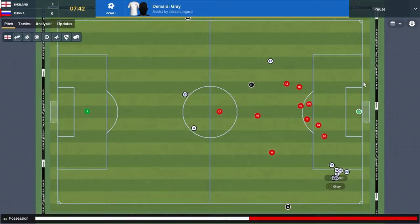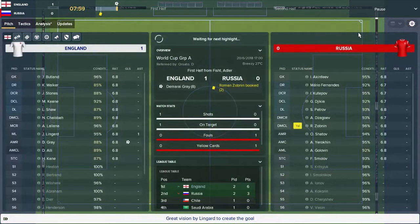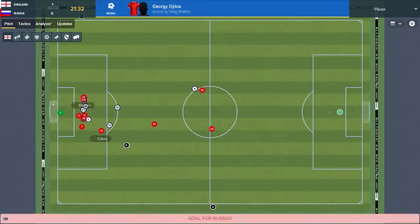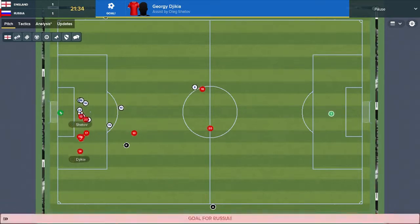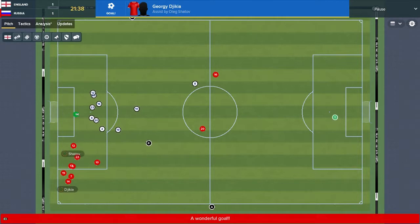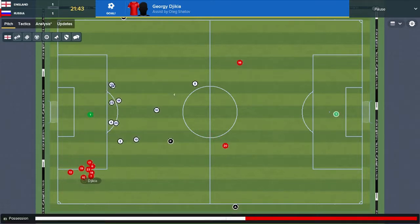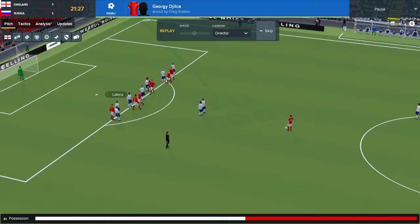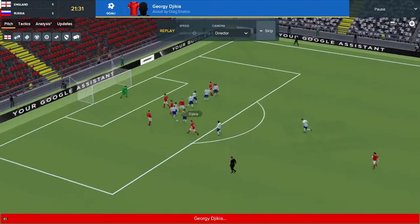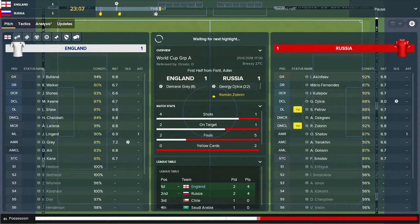This Russia side are probably a lot better than a lot of people say, but England are just tearing them apart. Tashika — oh my God — I'm just going to sit back and purely enjoy that goal. He will be proud of that, it's his first goal for Russia. Georgie Dika from that free kick launches it forward, Tashika knocks it down, and Jack Butler in the England net has absolutely no chance.